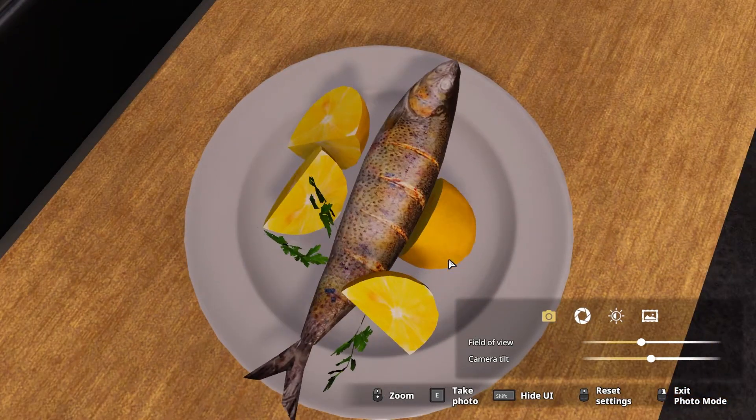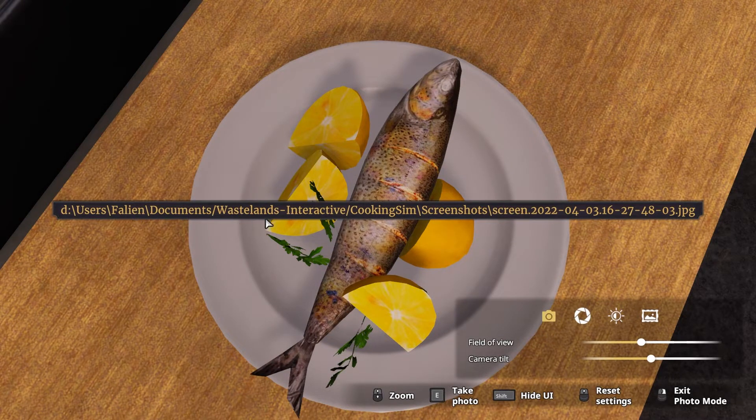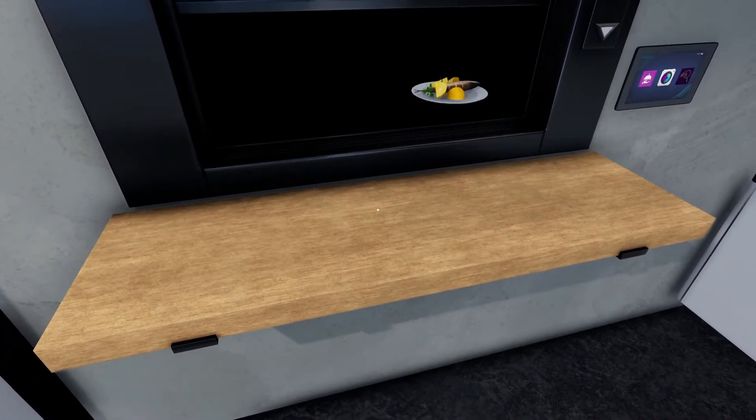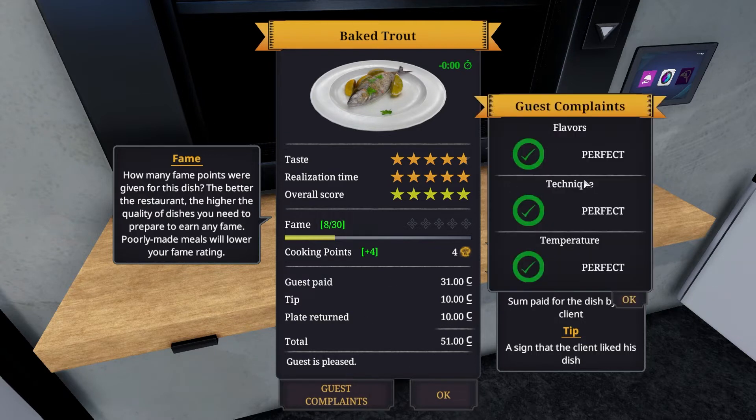What is the best angle for the photo? Like that? Share it — not safe for Twitter. It's on my computer now. How many fame points were given for this? The better the restaurant, the bigger the quality of dishes you need to prepare to earn more fame. Poorly made meals will lower your fame rating. Taste is determined by the technical and thermal quality of the dish — that one's pretty good. You don't get timing points because I turned off the timer. The better you cook, the quicker you can unlock new recipes. The client paid for the dish, a sign they liked it, and the plate was returned.